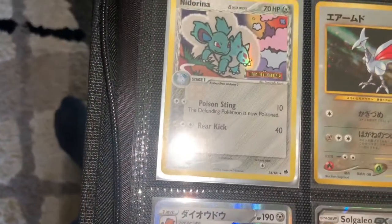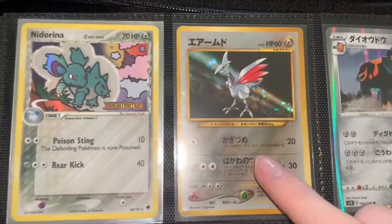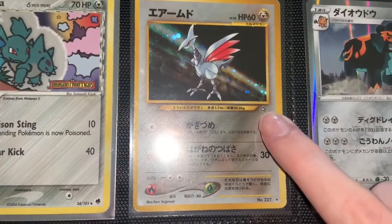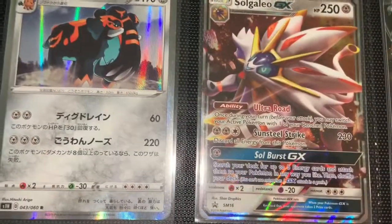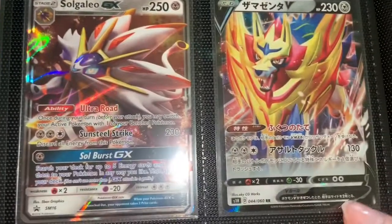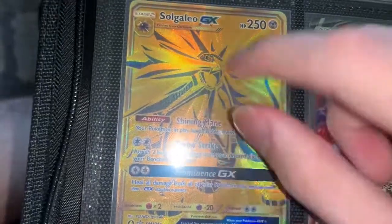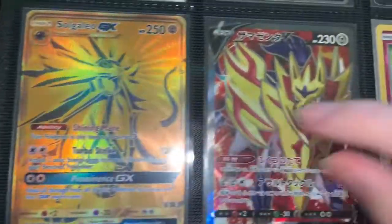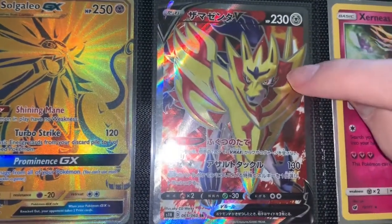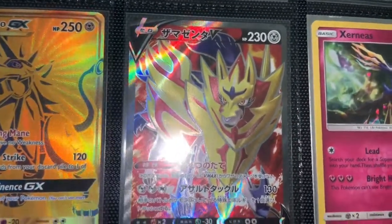Almost done with the Steel types, and after that is Fairy. Neat Arena. Skarmory Japanese, from the same set as Azumarill. Copperajah from Sword and Shield. Solgaleo GX promo card. Now we have Zamazenta V from Sword and Shield, and Solgaleo — the other part of the Lunala set from Hidden Fates. Super cool card. And then my Secret Rare from the Booster Box was full art Salazzle — super sick card with the red color in the background.